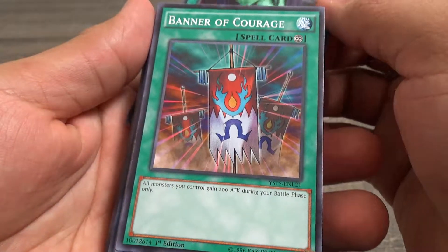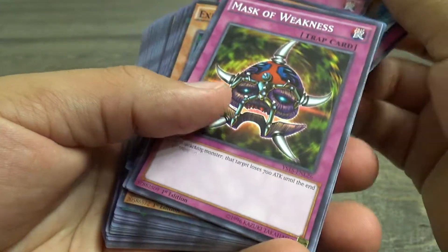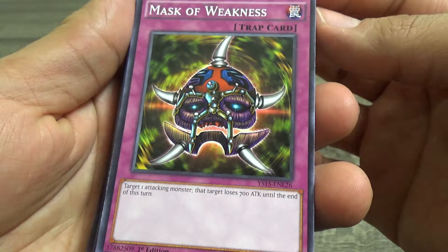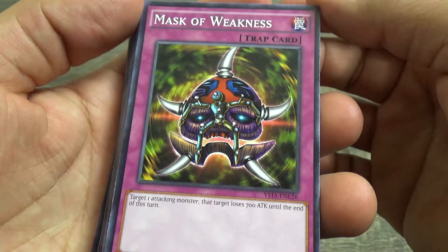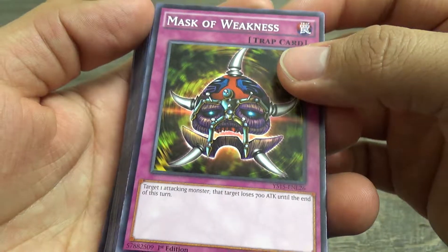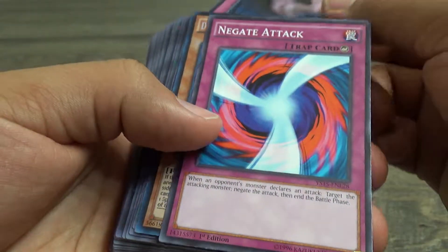Banner of Courage, Trap Hole, another Trap Hole, Dust Tornado, Mask of Weakness. This was actually way in the beginning of Yu-Gi-Oh — well, this was in Battle City. They had to fight two of the Card Keepers I think they were called, who would go around the city and take rare cards. Call of the Haunted and Negate Attack.